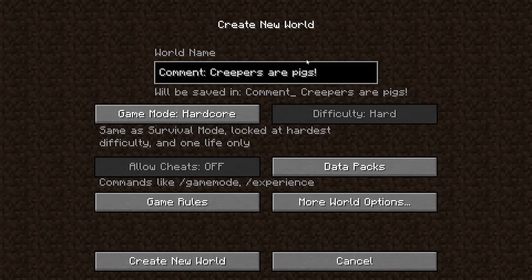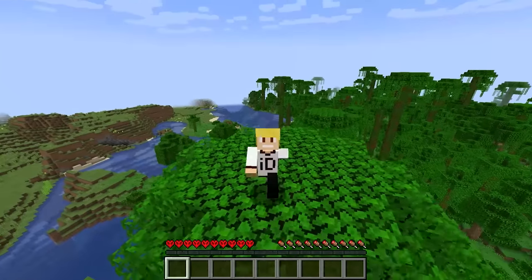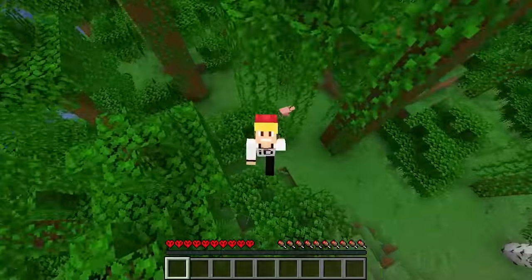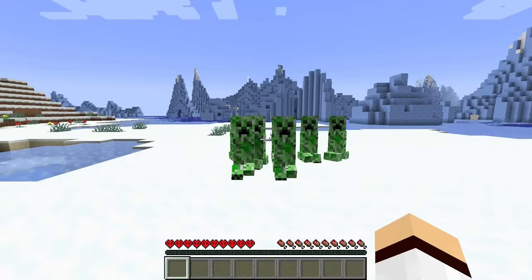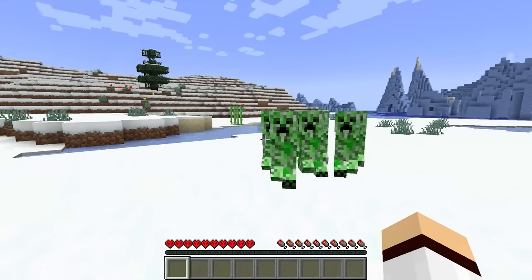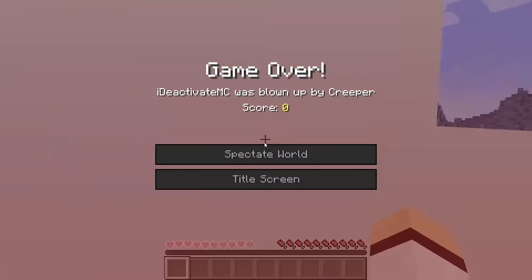When the hardcore game mode was announced to be added into Minecraft, Notch actually joked about adding an ultra hardcore mode as well. Ultra hardcore meant that the player would lose their Minecraft account if they died on said mode. This was of course a joke, but could you imagine the outrage? It would be mayhem.